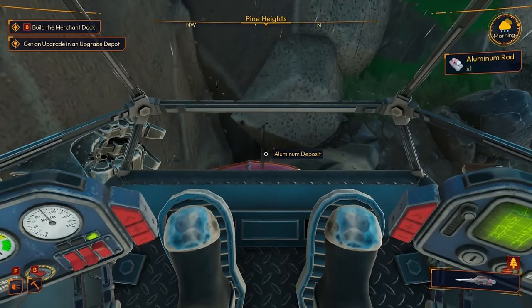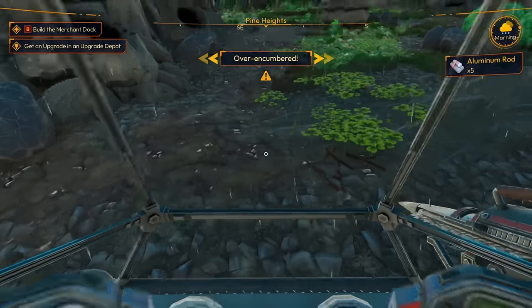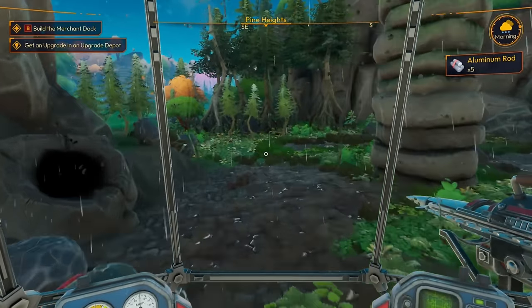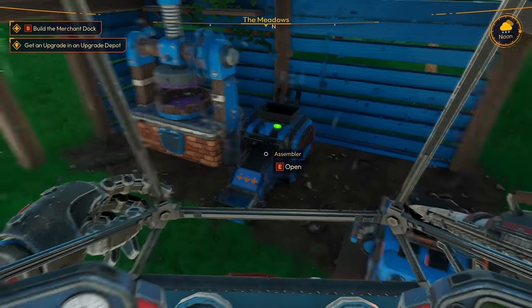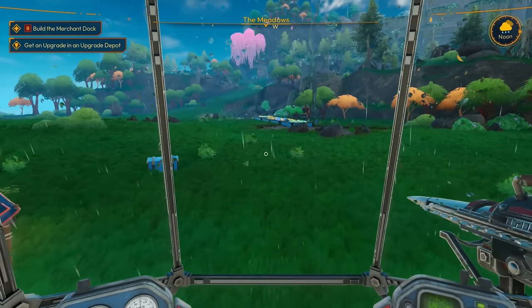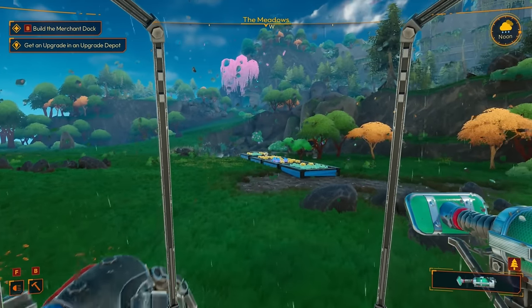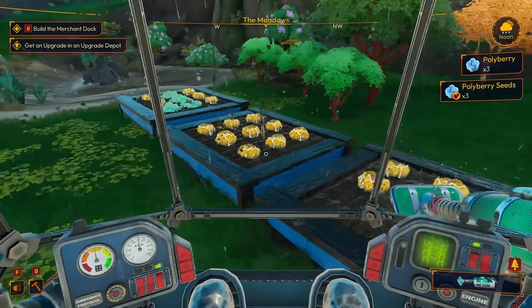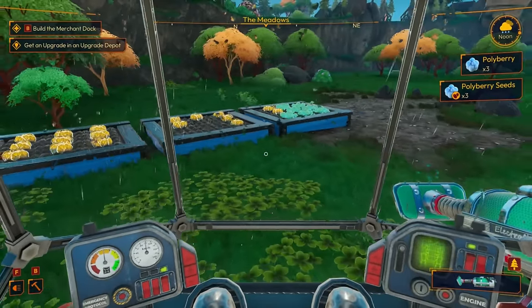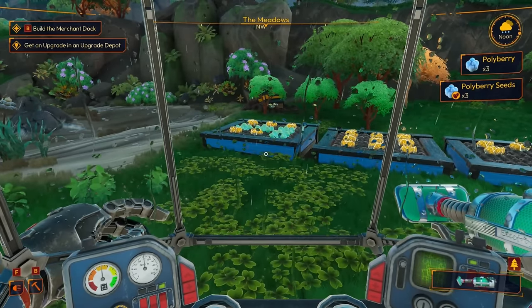If we feed the little critters — oh wow, we're over-encumbered again. Let's head back. For the upgrade we need five aluminum parts, which means we need 15 polyberry oil — that's what's holding us back right now. Let's go grab the vacuum. Oh wait — those are ravages, those aren't even polyberries!